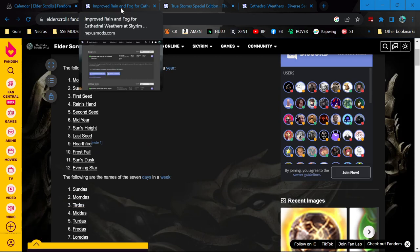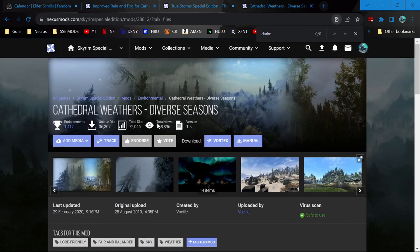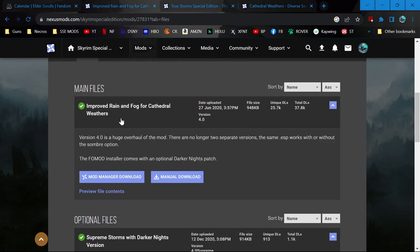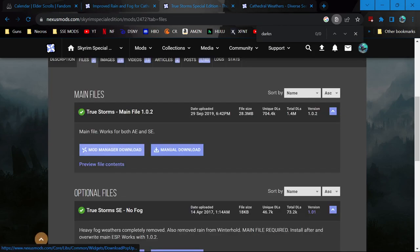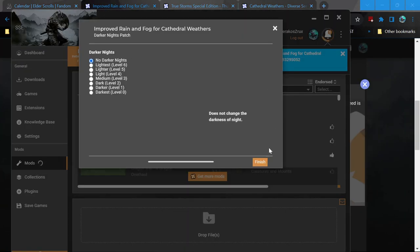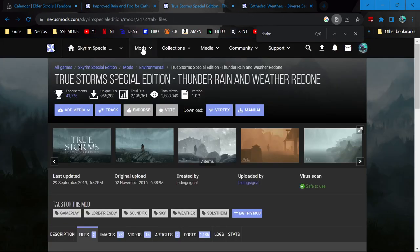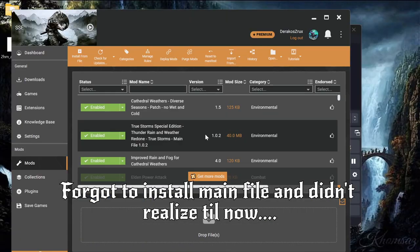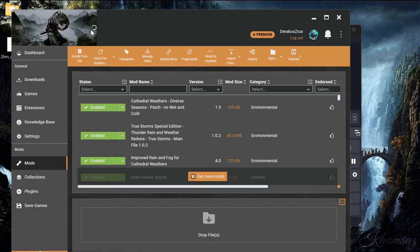We already have Cathedral Seasons, which has a seasonal perspective, but most people agree it's fairly limited. So we have the Cathedral Weathers Diverse Seasons mod, and it also has a patch for Improved Rain and True Storms, as well as Improved Rain and Fog. We're going to install all of those — I've already checked all the requirements. We start with Improved Rain and Fog, no darker nights. Improved Rain and Fog is installed. Now True Storms. And now Cathedral Weathers.